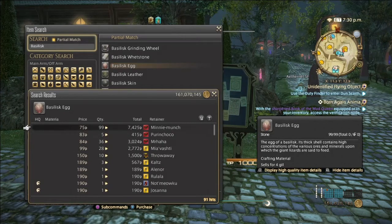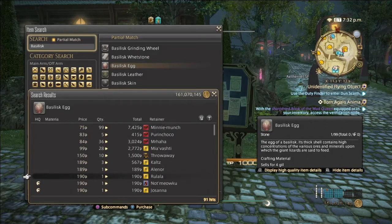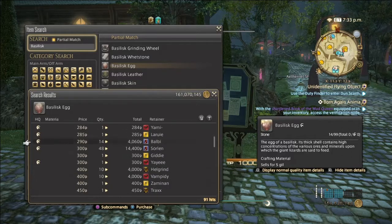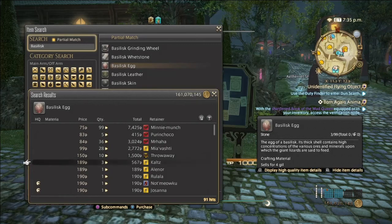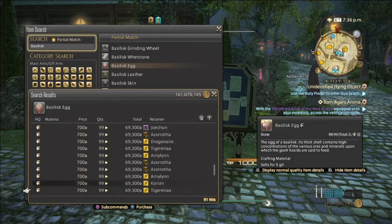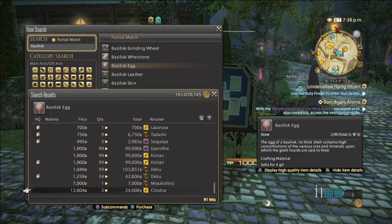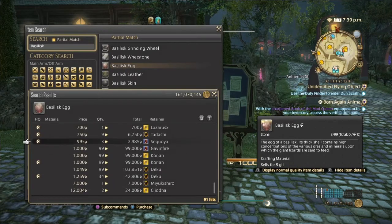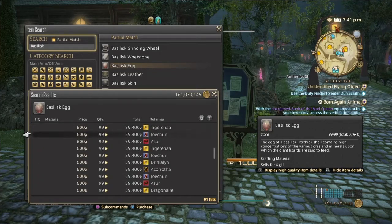Even though on my server they're not too expensive — we've got 91 hits on the market board, so the more hits we get, the more likely it's going to drop — they range from 75 up to possibly 1,000 Gil. High quality is as low as 600 to 700, up to 1,000.